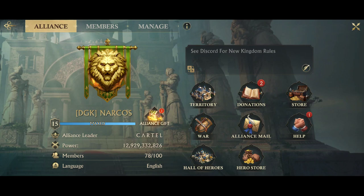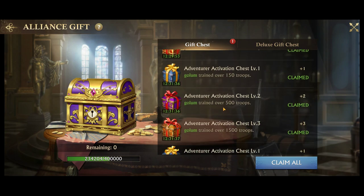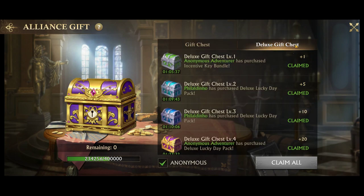There are alliance gifts, which are pretty much gifts that you can claim because other members of your alliance complete certain tasks. It's nice to claim once in a while — you'll get free resources. Once this bar fills you can click on this chest and open up a big chest worth of gifts. These deluxe gift sets are basically what you get when people buy things in the shop using real money.